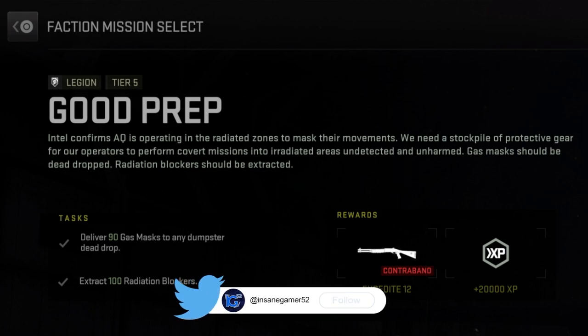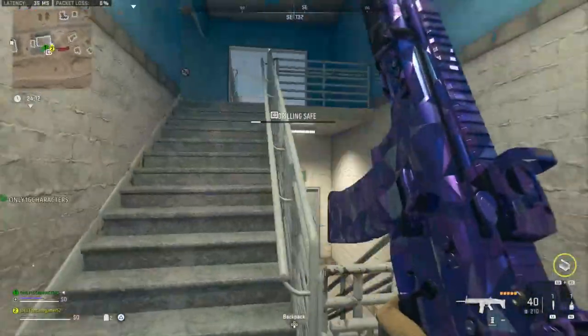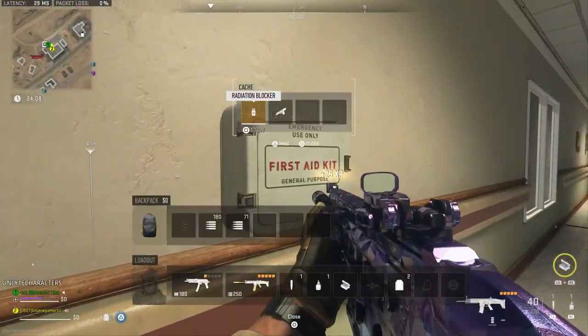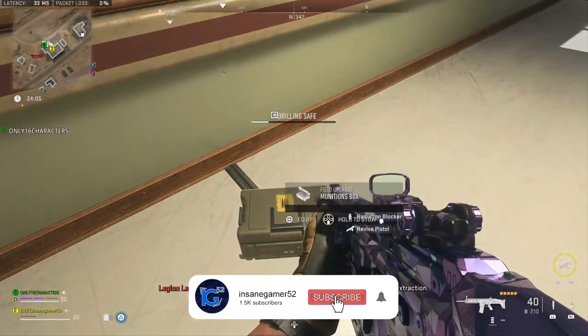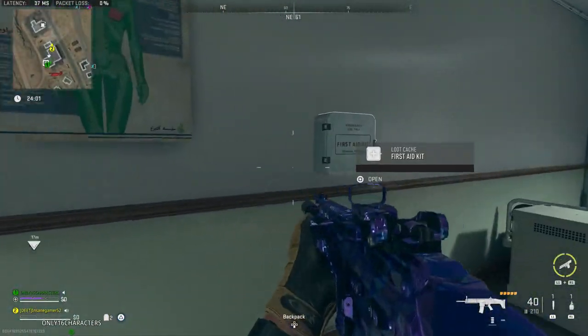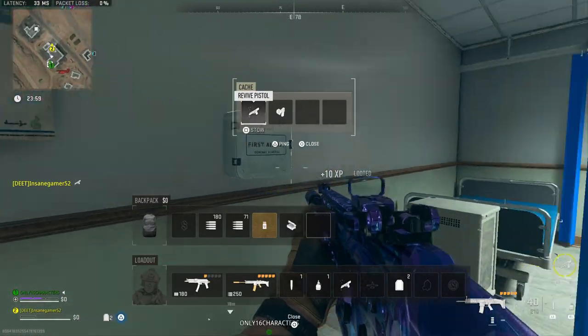These sound like very daunting objectives, but there are a couple ways to make both of these much easier. Let's start off with the radiation blockers. This one is going to take a lot longer since you have to exfil with them and can only hold a maximum of 9 in your inventory. Getting a bigger backpack will definitely be a big help.